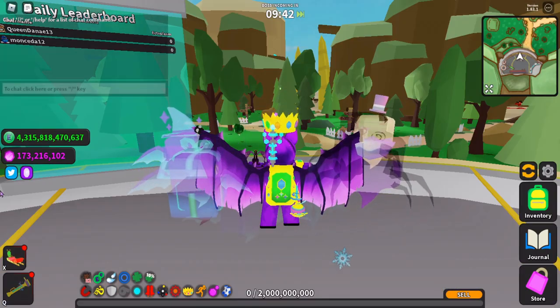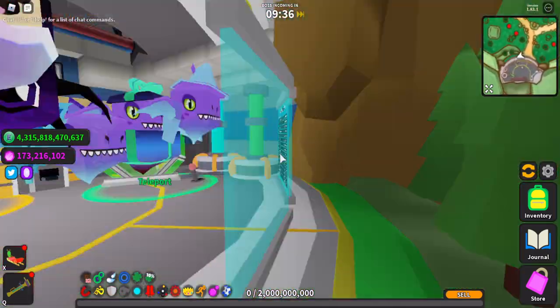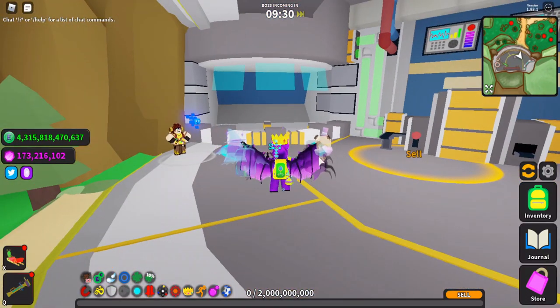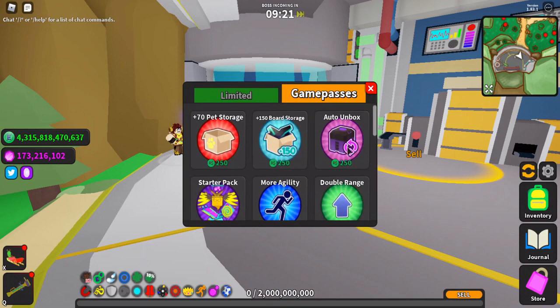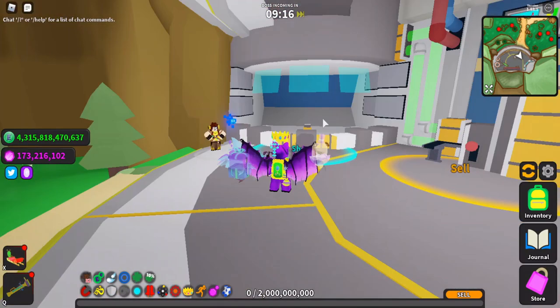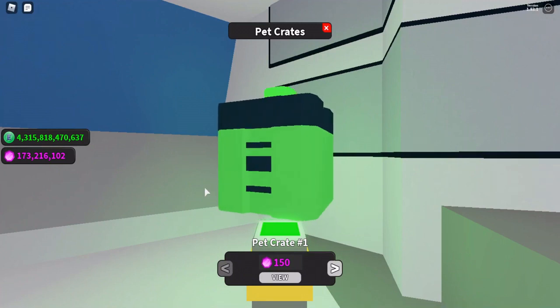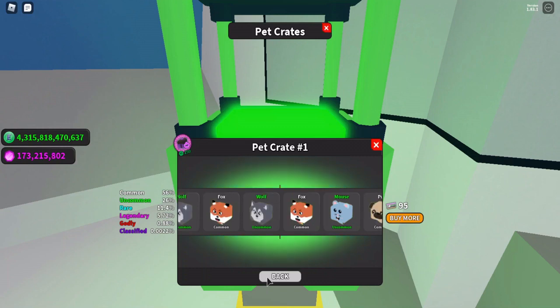Now that you have both your millions of gems and the Lucky Gum to use while unboxing, it is time to get started. But there are a few more things to do before unboxing. Going back to those game passes — buying Quick Unbox, or if you're on mobile or console, buying Auto Unbox will really help speed up the process, along with two times luck. Another trick is if you're on PC and you have an auto clicker downloaded, you can actually pick up the pace and unbox more than one pet at a time.